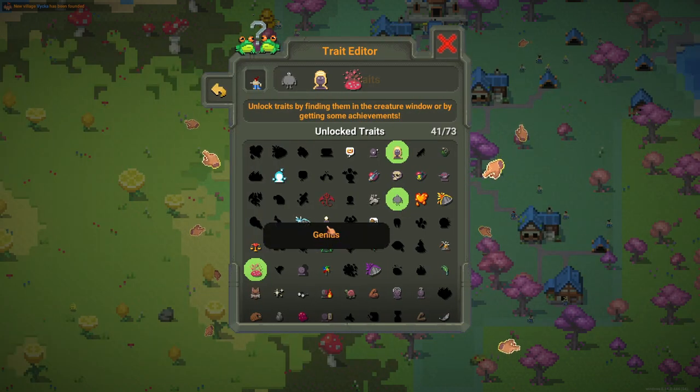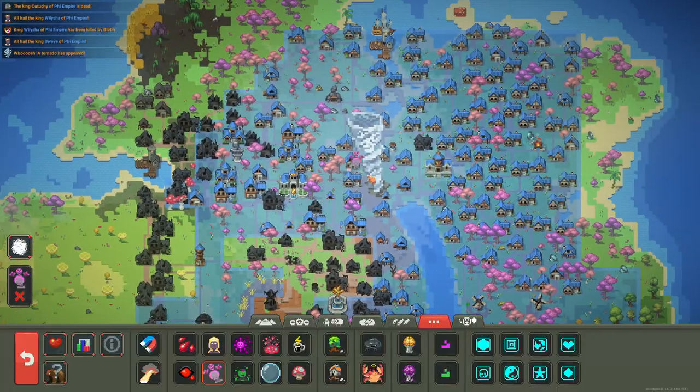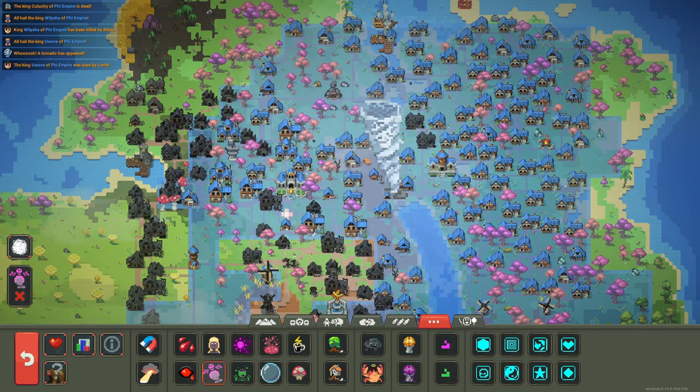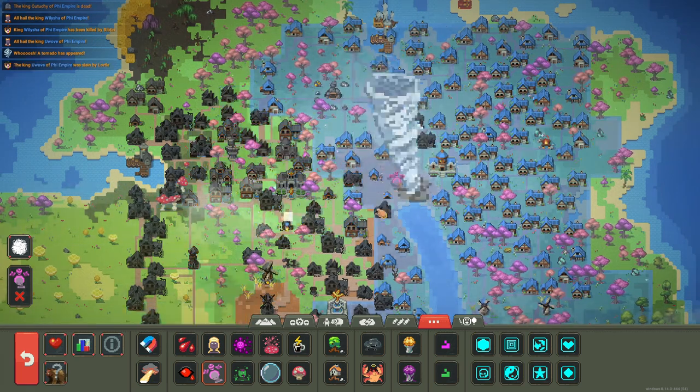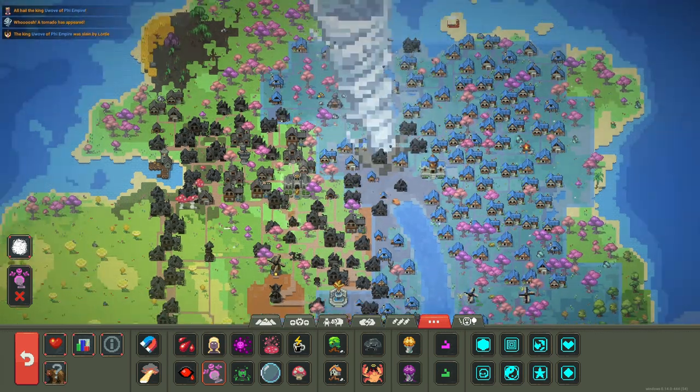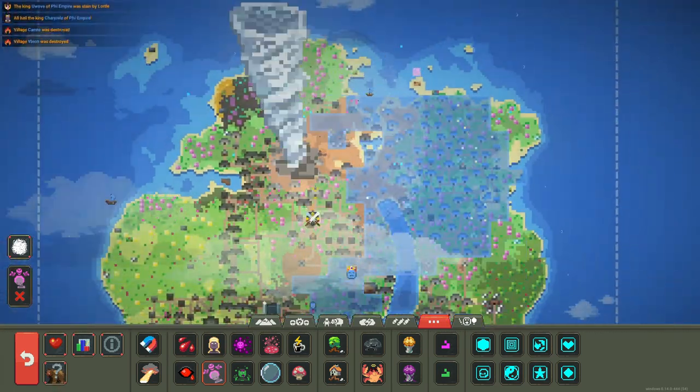We also unlocked Fat, and we unlocked the Great Trade Explorer achievement because we have 40 traits unlocked. Let's get Genius here - nice, we have 41 now. We can unlock the Giant trait! We have a tornado, so we are going to curse the tornado.